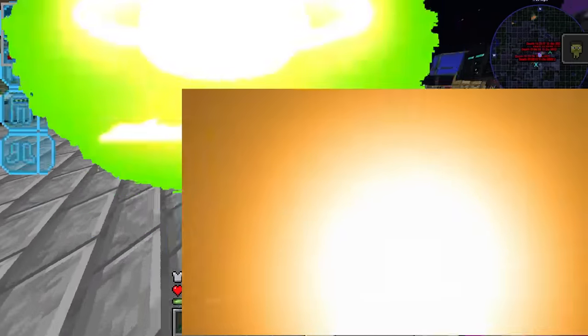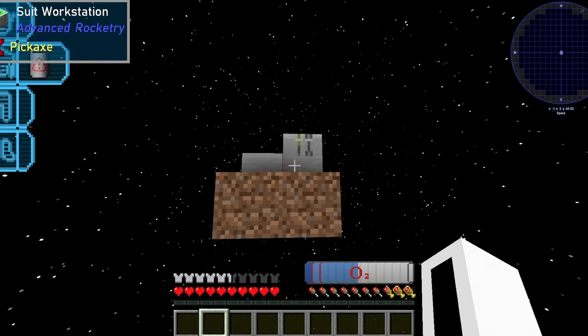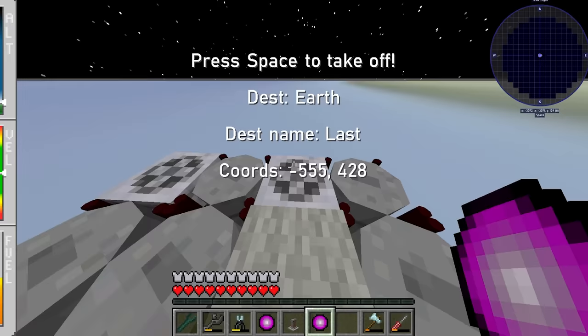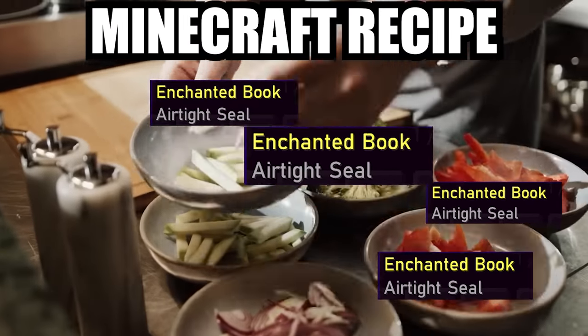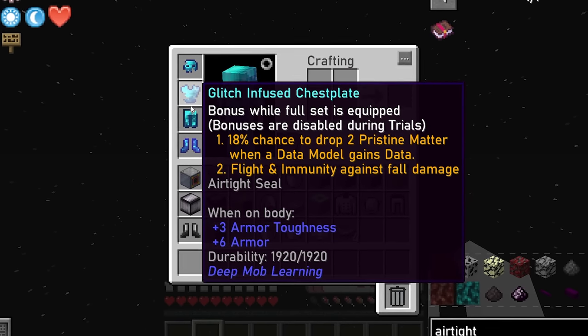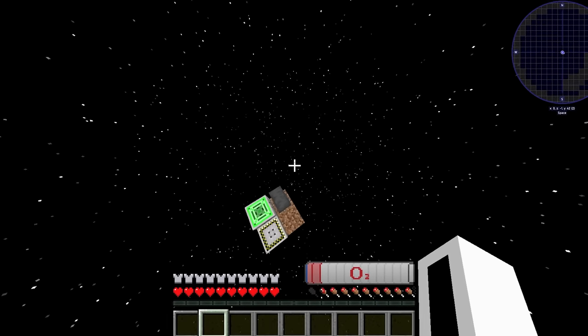That was when catastrophe struck. This space suit did not have the ability to make me fly, which only the glitch armor was capable of doing. But the glitch armor was not appropriate for entering space. The solution was concocting the airtight enchantment — four of these airtight books on my glitch armor would allow me to breathe oxygen in space.